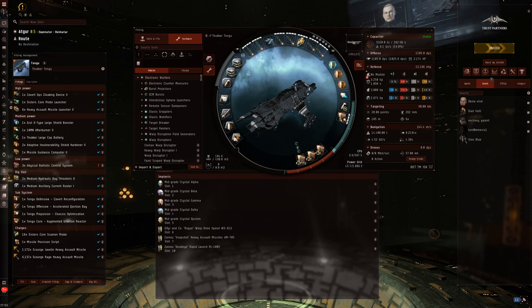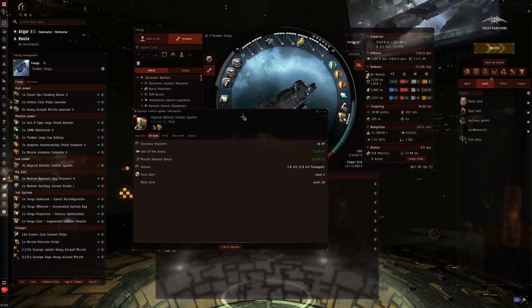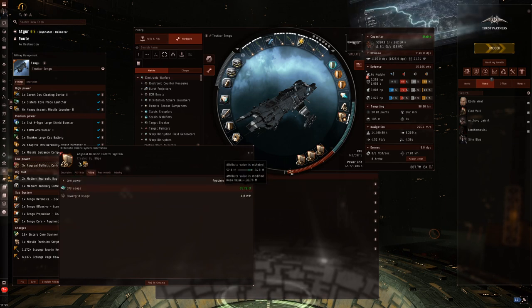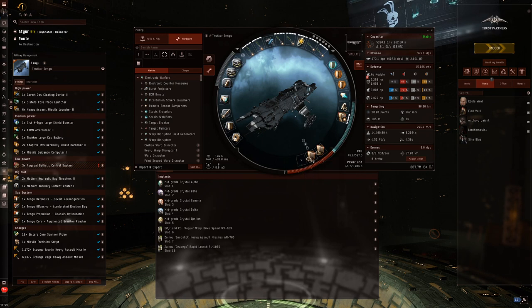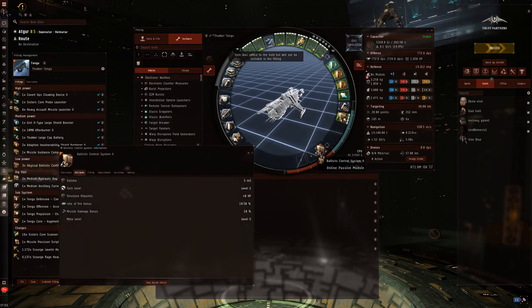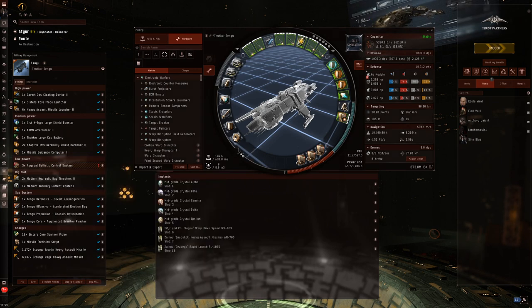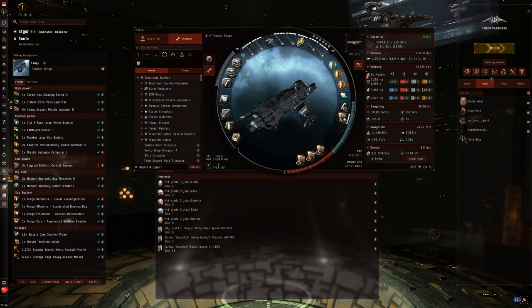It usually took me about 22 minutes to complete these sites, so they do take a while. This is the fit I was using. I'd say it's on the cheaper end of strategic cruisers for running these sites - 870 mil. I am using Abyssal Ballistic Controls, but they're T2 rolled ones, which is incredibly cheap to do and you get a lot from it. I recommend abyssal rolling some T2 Ballistic Controls, or if you really wish you could use Faction Ballistic Controls. I'm also using mid-grade crystals without an Omega, so instead I use a Warp Speed implant just to get around quicker, plus 2-5% damage implants.